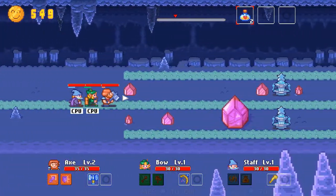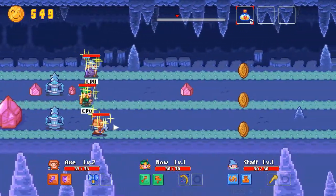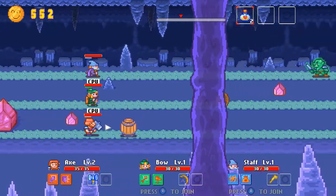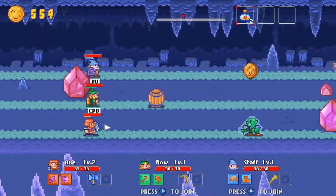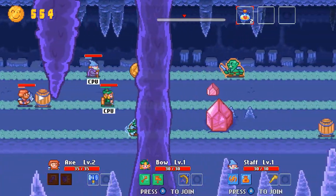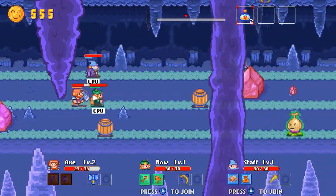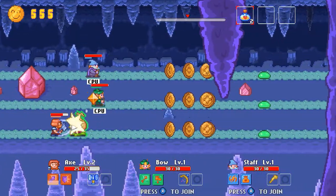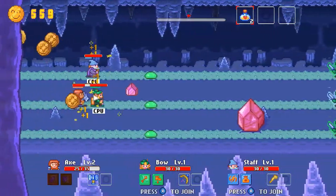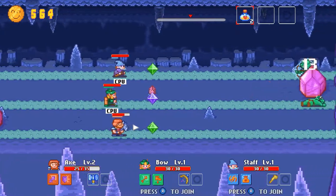Each hero has a unique set of skills, with each having a different way of dealing with an obstacle. For example, the warrior can simply chop down bushes and break open barrels, while the secondary ability is a block which can stop enemy projectiles. The archer on the other hand has a ranged attack, but arrows are unable to destroy bushes or barrels. Further, the secondary ability here is to jump, and the character can jump over obstacles and even enemy projectiles.